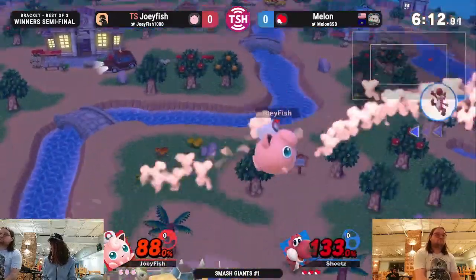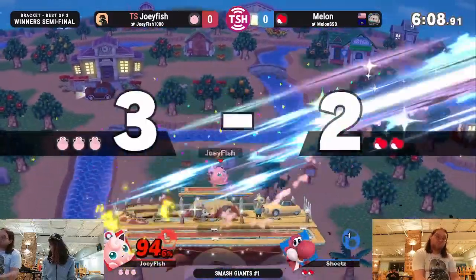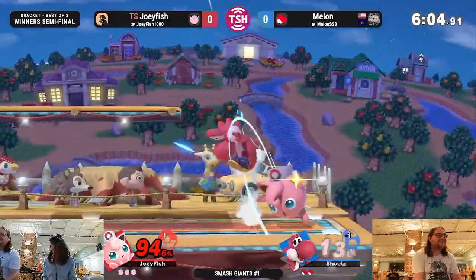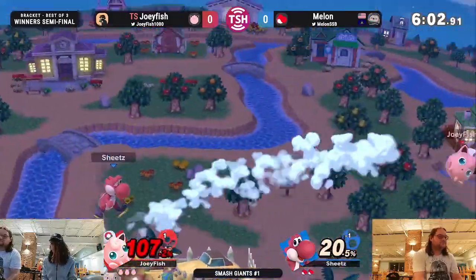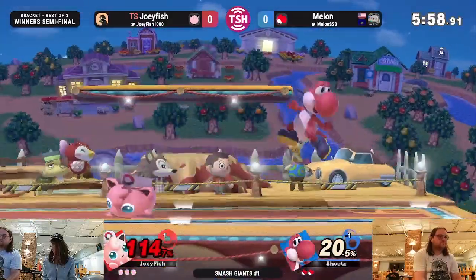He just keeps you in the corner and holds it there, but Joey holding the advantage here and taking the first stock. You can't overextend against Yoshi — you're just going to take a Nair to the face. You really have to know your openings.